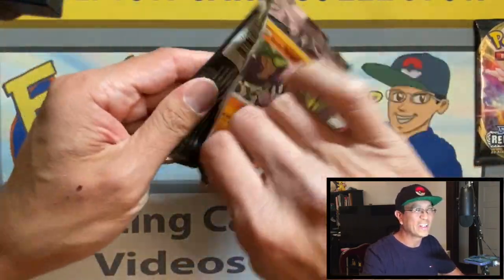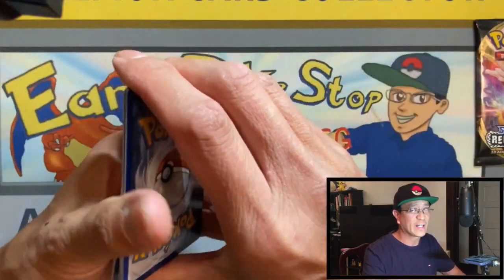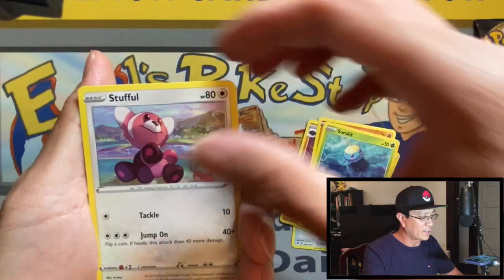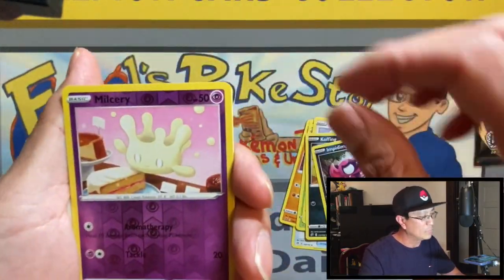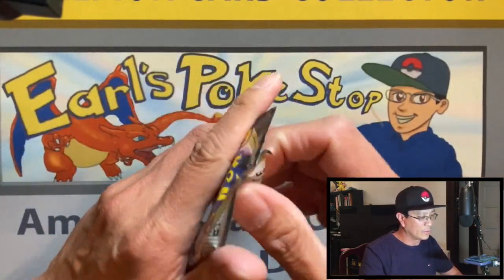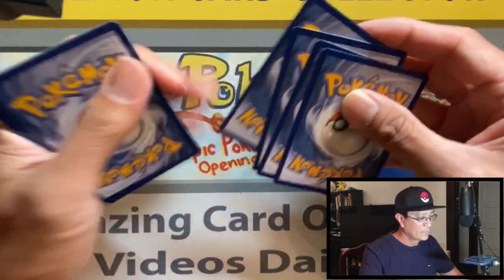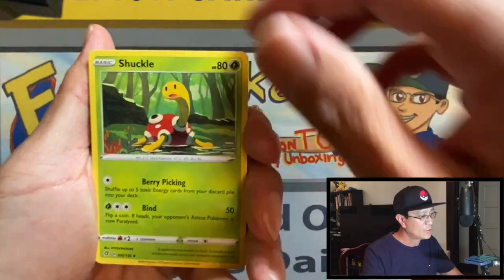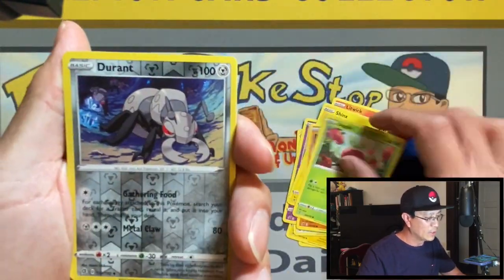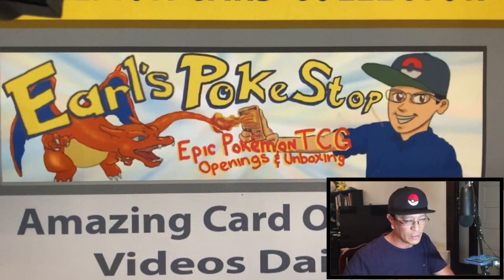Stay tuned — two weeks, every day I'm going to be opening Rebel Clash products on my channel. I did something similar with Sword and Shield trying to get that Zacian V secret rare and couldn't get it. Next pack: Stufful, Coughing, Impidimp, Milcery reverse holo, and a Cramorant non-holo. Third pack of the three-pack blister: fire energy, Shuckle, Luxio, Corsola, Litwick, Shinx, Roly-Coly, Applin, Durant reverse holo, and a Barraskewda non-holo. Wow, that blister pack had nothing — absolutely nothing.